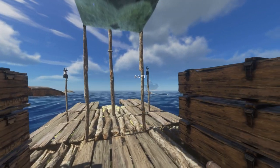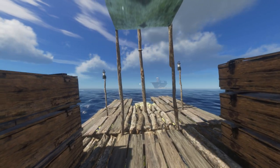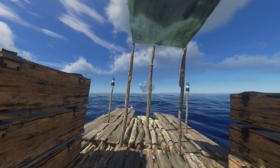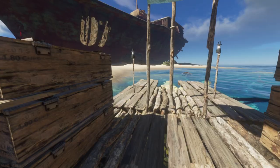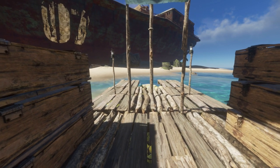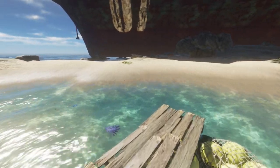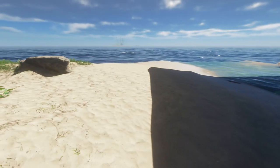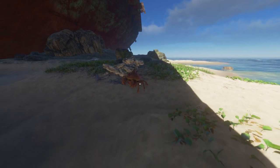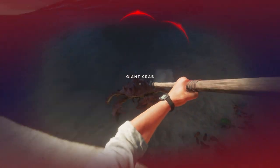We'll fix it little by little - still got two more bosses to beat. On this aircraft carrier we should also find some parts for a gyrocopter, and then we're gonna make the helicopter. I'm gonna dock somewhere on the beach, cut the engine, drop the anchor, and see what we've got on this island. I'm not seeing much but there is a giant crab trying to kill me.